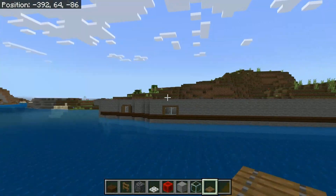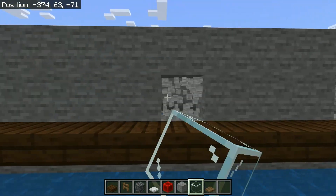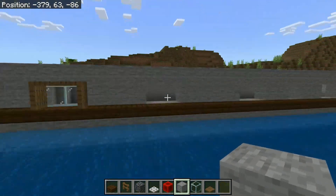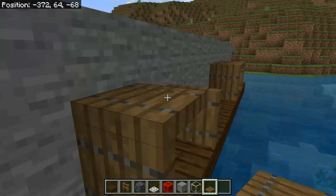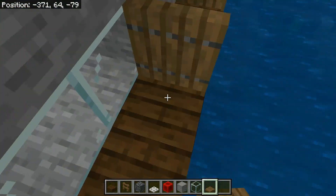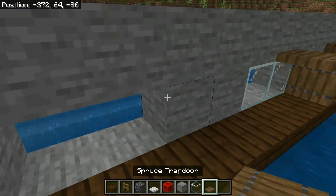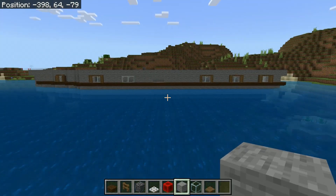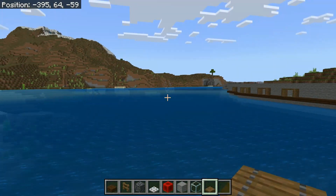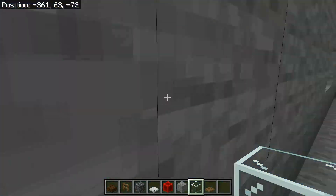Now this bit gets a bit confusing to watch, but the windows come two blocks out from the boat and then three blocks away each window. I get the middle part wrong so don't copy the middle part — I miscounted or something, I wasn't paying that much attention. I just ended up getting rid of that middle window because I made that block one out further than it should have been. Now all you want to do is mirror the same thing on the other side of the boat — do everything you did in step one again. I messed this up in recording.